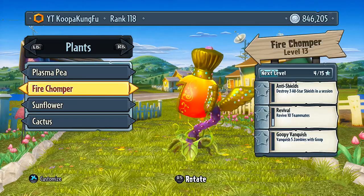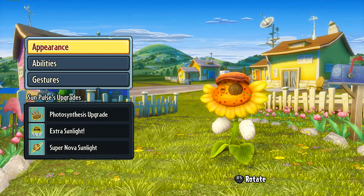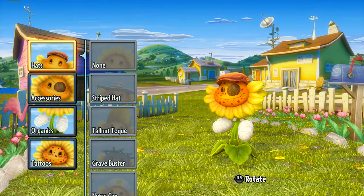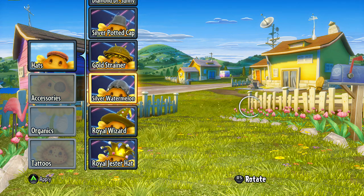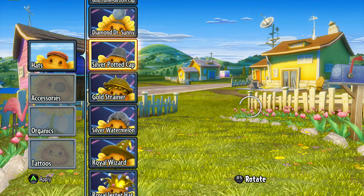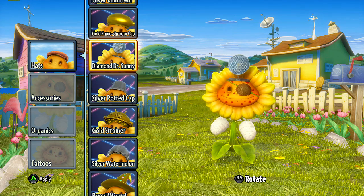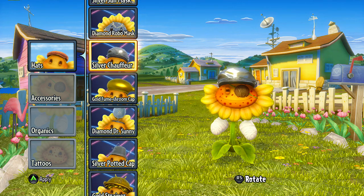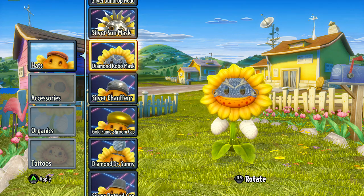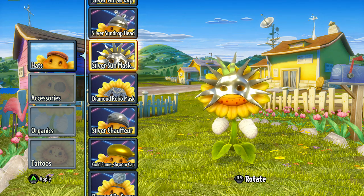Alright, so that is the chomper. Moving on to the sunflower — he's got some cool new stuff as well. Our guy looks like he's a little bit infected, but I think we can show off some of the new hats and everything. There's the jester, the royal wizard if you want to look cool like that, the silver watermelon top of the head, the gold strainer, the silver potted cap, the diamond doctor — very, very fancy doctor right there — gold fume shroom, silver chauffeur, the diamond robo mask — yeah, that looks pretty cool in my opinion. Silver sun mask — a nice one, but it takes off some of the other stuff that I like.